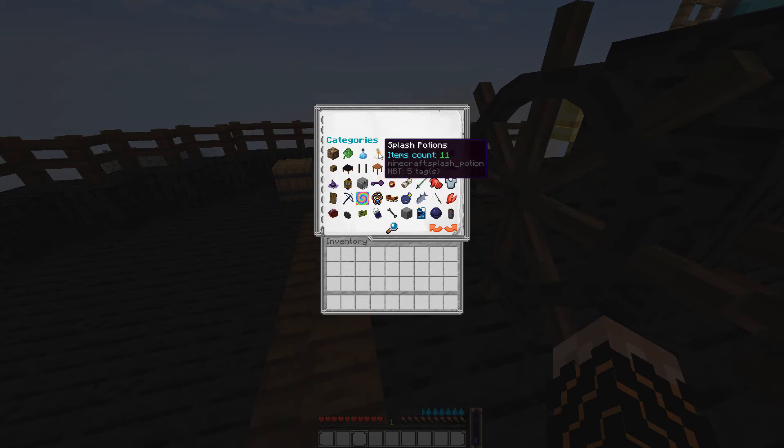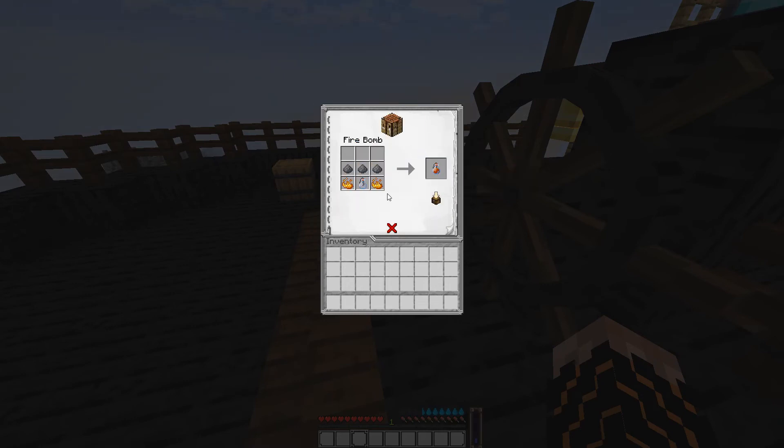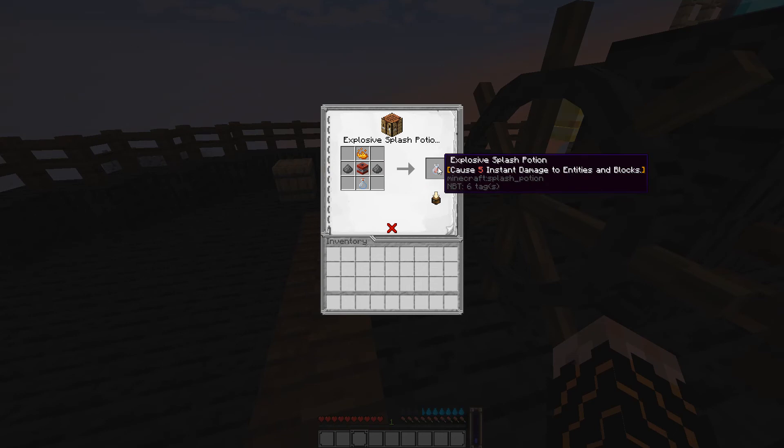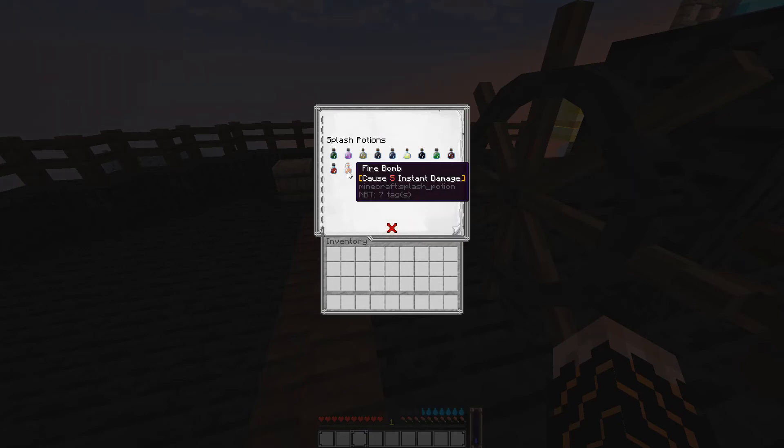The fire bomb uses three gunpowder, two blaze powder, and a fused bottle, and it causes five instant damage — you can throw it. The explosive splash potion also causes five damage but, unlike the fire bomb which only damages entities like players and mobs, the explosive splash potion also damages blocks. So you get five instant damage to entities and blocks versus just entities with the fire bomb.